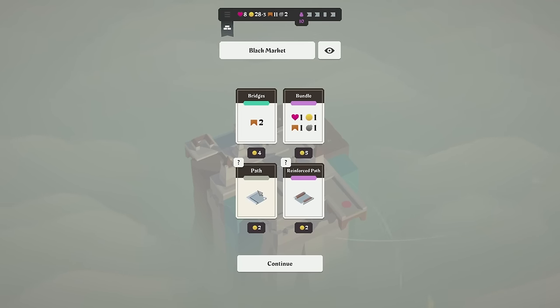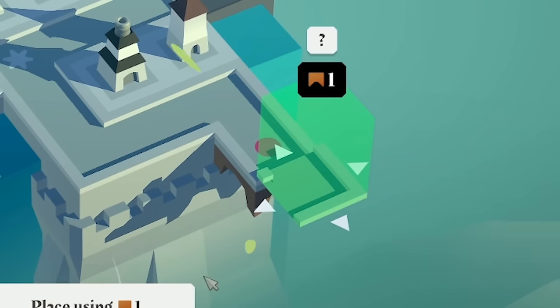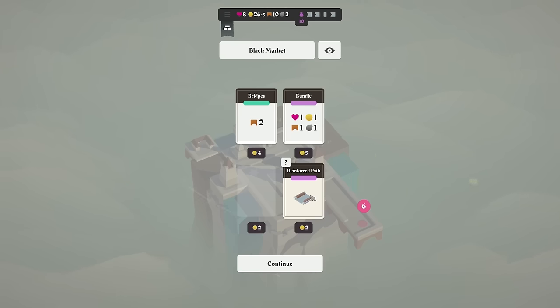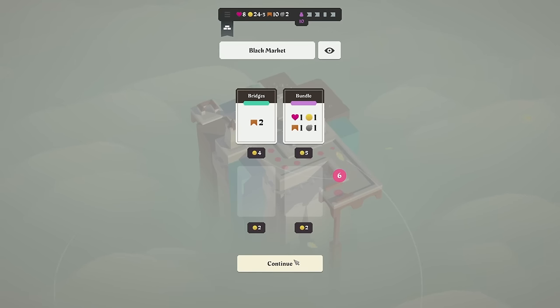I think first we're going to go with the path and shove that in that direction — place using a bridge. Then we'll do a reinforced path and shove that there. Now that doesn't use a bridge, remember, because it's reinforced.